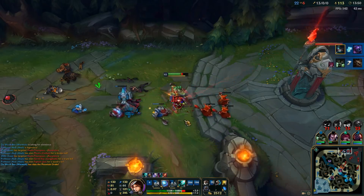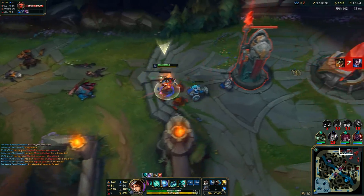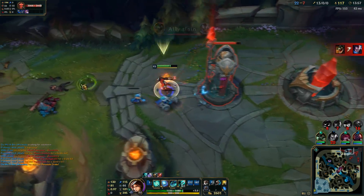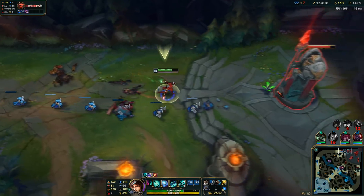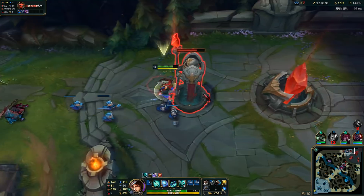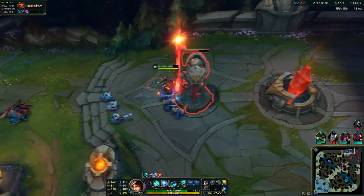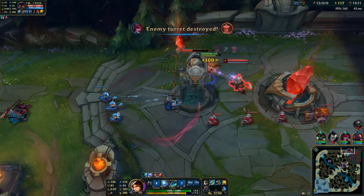This is definitely more of a snowballing, consistent keystone than Electrocute, because if I didn't have Electrocute up and I tried to do that, you guys would just see how stupid I'd look — I would just drop dead to Vigor. I would not be able to kill them fast enough to sustain my health and just kill them all.